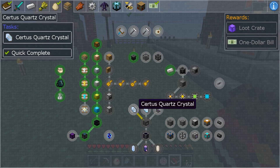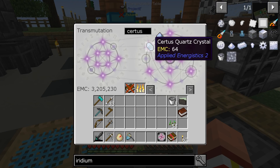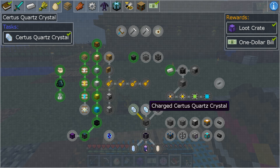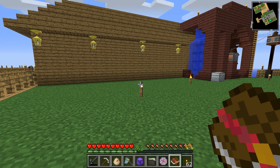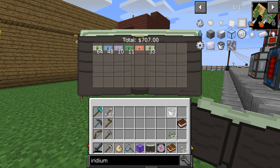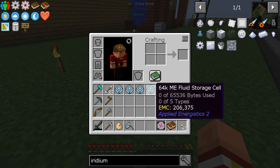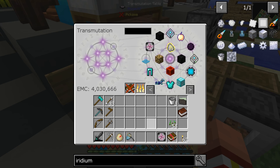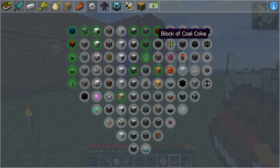Look at this — Certus Quartz Crystal! We have Certus Quartz Crystals! Alright, so we can claim that one. Quick Complete gives us a loot crate. Now we can make a charged Certus, a pure Certus. Let's see what we can do here. Seven hundred and seven... that only gave me a dollar? Four more 64K ME fluid storage shells — I've got three of those already. So we're gonna dump all four of these and take all the EMC, get us up to four million. You know what? Let's keep going on the tech tree for now and do this line right here.